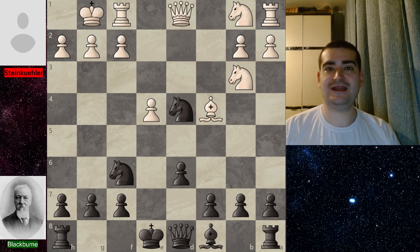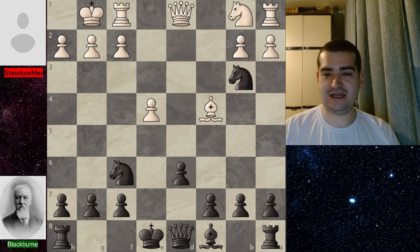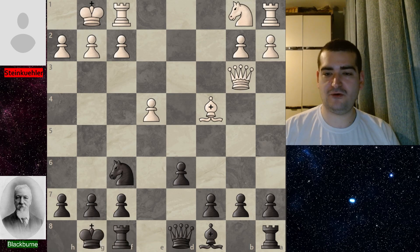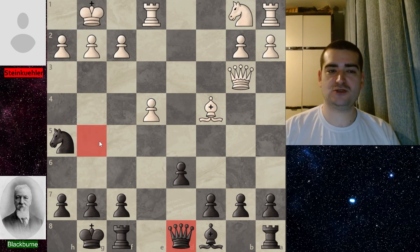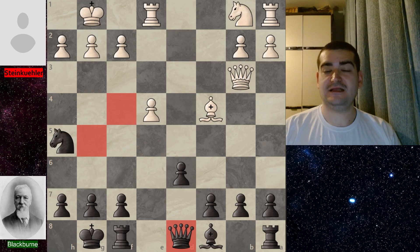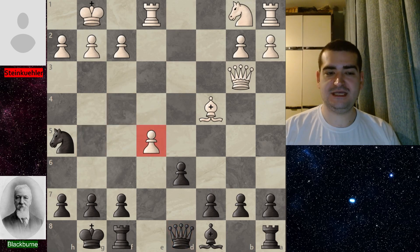White continues with knight b3, offering the trade. Black accepts, and after queen picking up on b3, the game continued with castles for black. Rook e1 was played for white — the obvious move to protect this pawn — and right now knight h5 was played by Blackburn, with the idea to put the queen on g5 and create a checkmate threat with the knight jumping to f4.